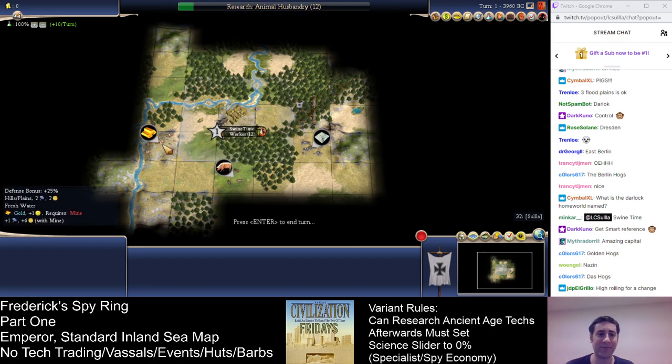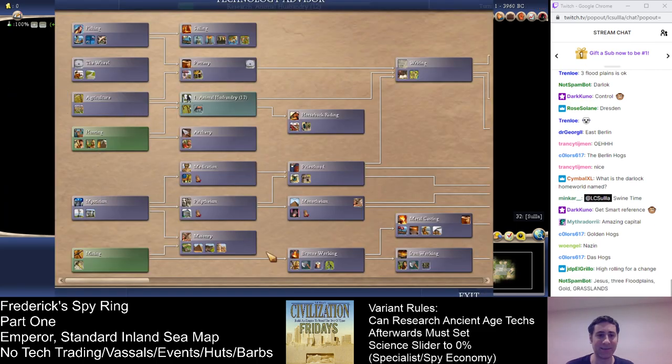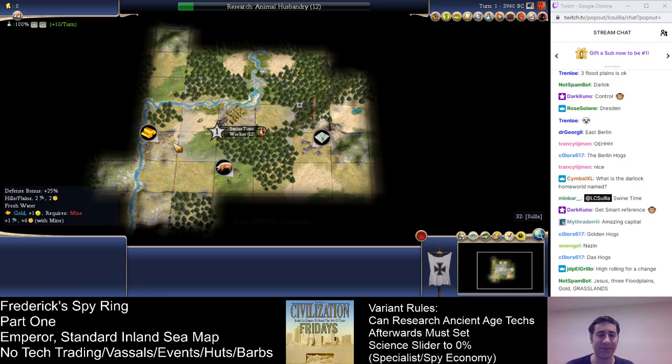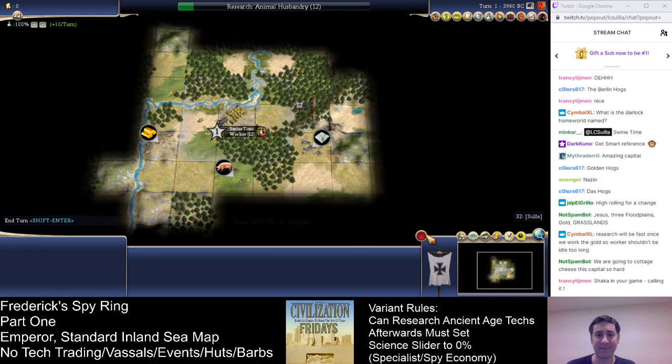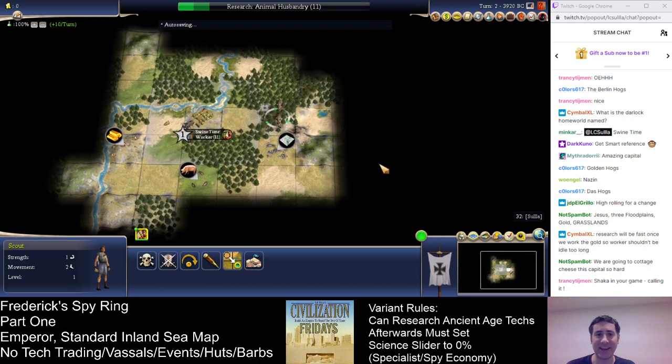Then we'll mine this. We might have to go Agriculture afterwards, because I start with Mining so I can mine this immediately, but I want to be able to farm these — and I am farming them, not cottaging them, because cottages are not going to be that great on this map since I can't run the science slider after the ancient age. This is quite nice. Great start. Couldn't ask for more than this.